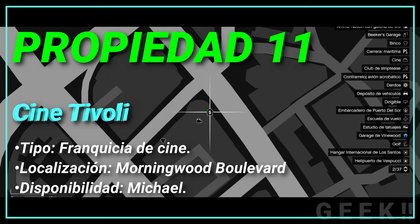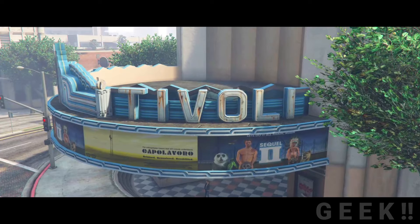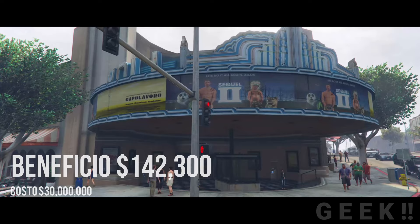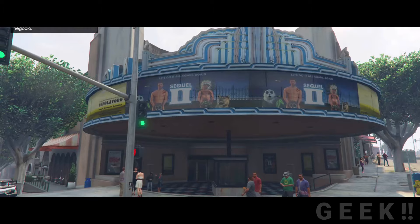Propiedad número 11: Cine Tivoli, tipo franquicia de cine, localización Morningwood Boulevard, disponibilidad Michael. Se encuentra en el barrio de Morningwood y puede ser comprado solo por Michael por el precio de 30 millones de GTA dólares, generando un ingreso semanal de 142.300 GTA dólares, además de ver películas de forma gratuita solo con Michael. Está basado en la vida real por el teatro Fox en West Hollywood.